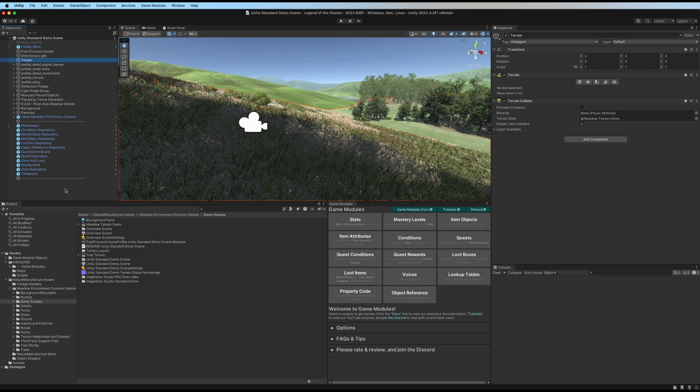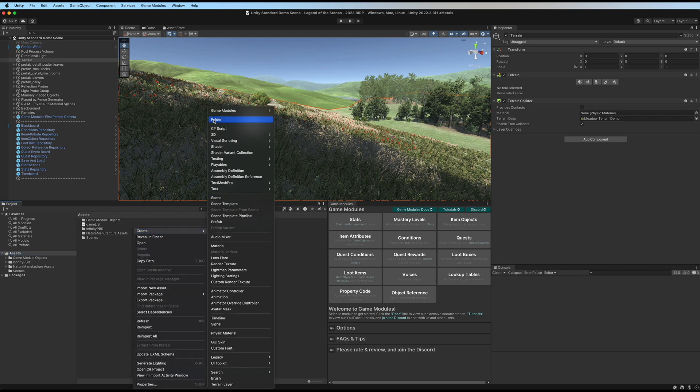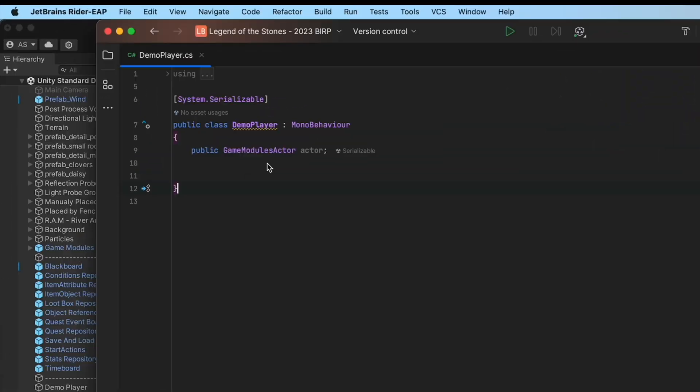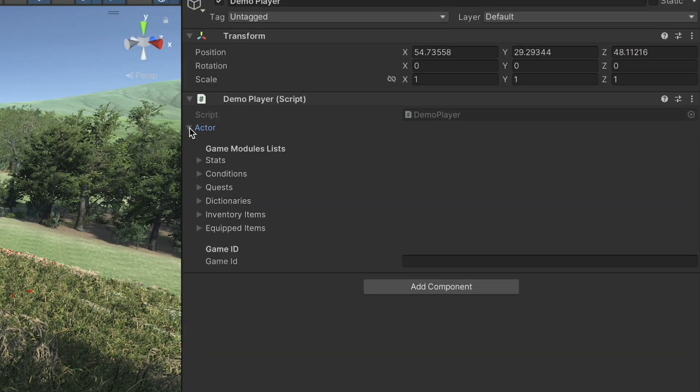First things first, we need to set a player character because we don't have one here. Let's create a very quick player character — create a folder, our demo player is going to have a game modules actor on it. Let's save that and add demo player to our demo player object.